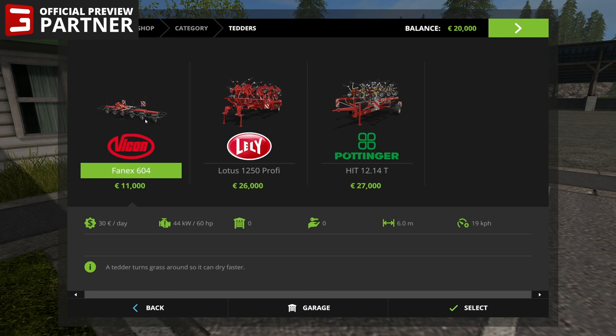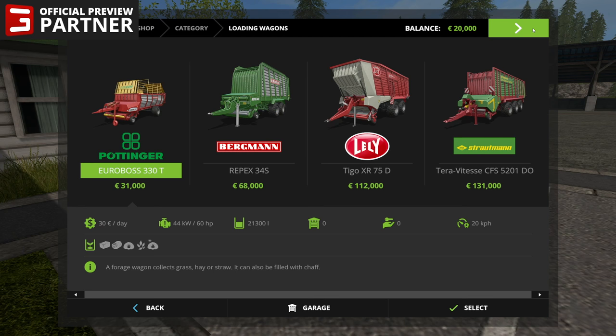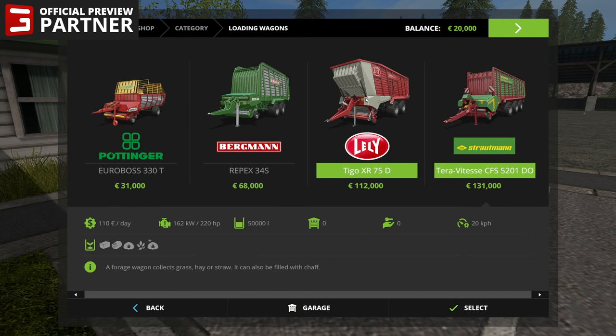Next up we've got some tedders — just simple tedding tools at six meters, 12.5 meters, and 13 meters. Not too much of a difference between the larger two. Windrowers — you've got just these three: the Pottinger at 4.6 meters, the Kuhn at 9.3, and the Lely at 14.8. Loading wagons — the Euroboss 330T, the Repex 34S from Bergmann, the Lely Tigo XR75D, and the Strautmann Terra Vitesse CFS 5201DO. They basically all do the same thing with different fill capacities: 21,300, 34,000, 44,000, and 50,000.